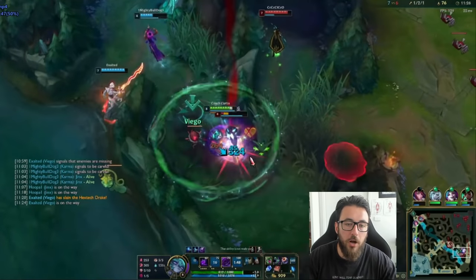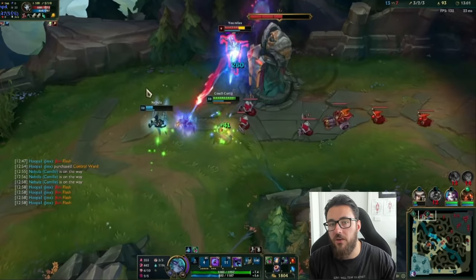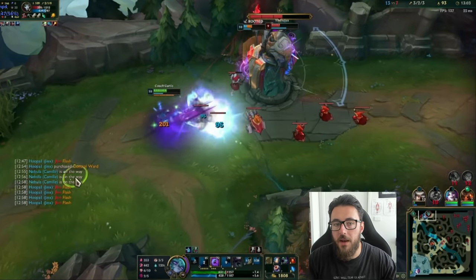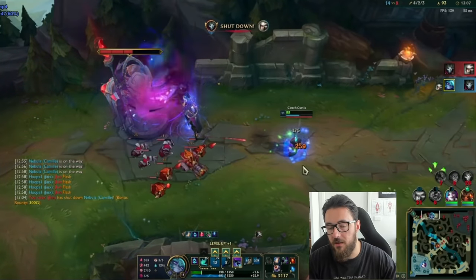The classic tip: follow up on CC - pretty straightforward. You can also juggle tower aggro in these situations - take tower aggro, then R, then re-aggro. Now let's go over the big R mistakes I see both in my own reviews and coaching clients.